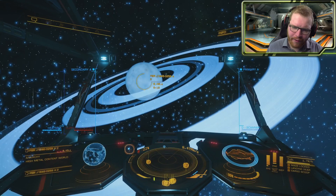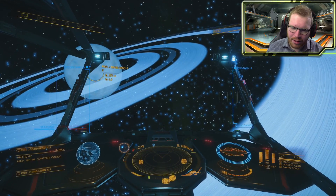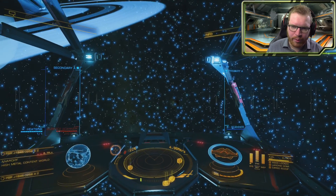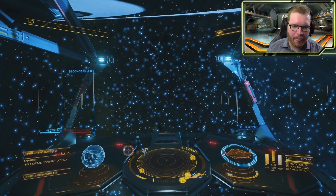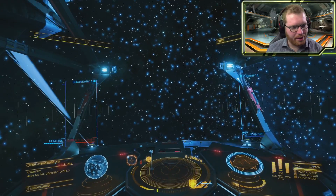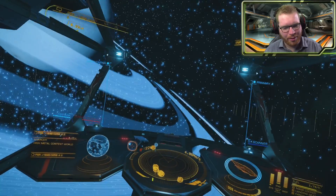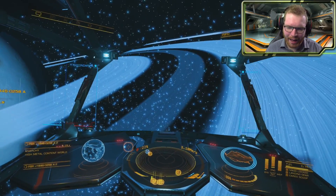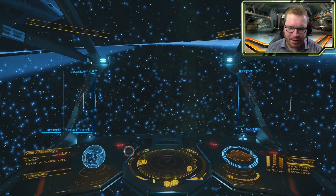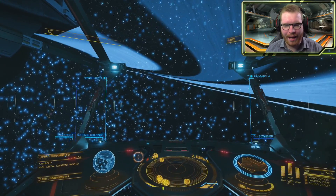I wonder — can I go in? Are these just very thin rings, or is there actual space in between the rings? Could I fly in between them? Nope — I can go straight through. That's actually pretty neat. Let's try the other ones, see if I can also go through there. We have a space here — yep, and up again.